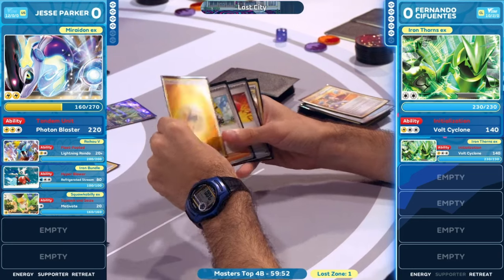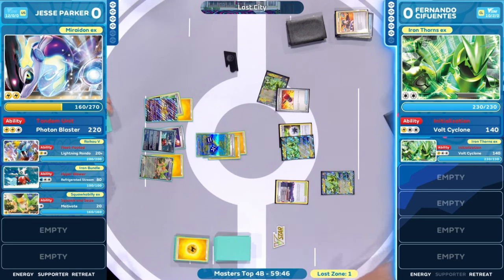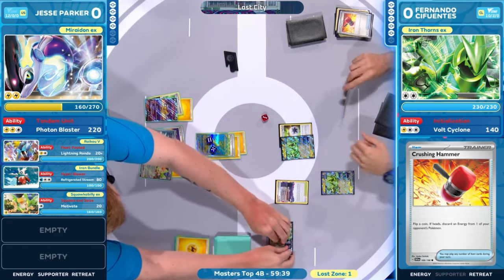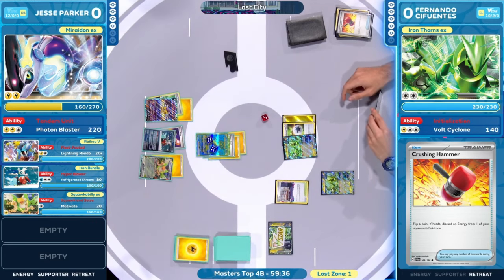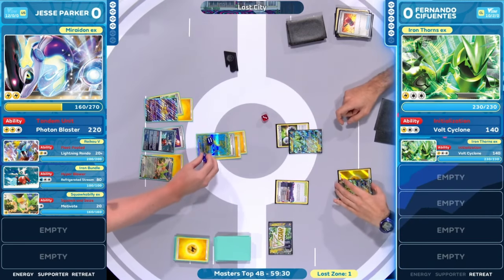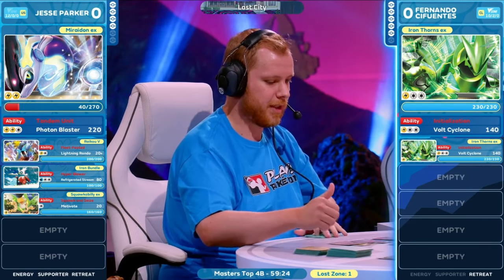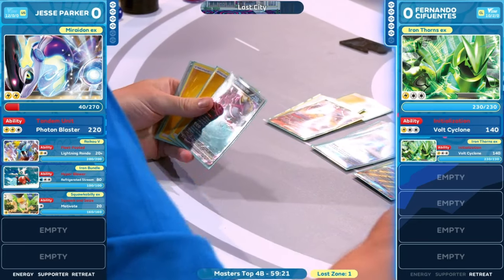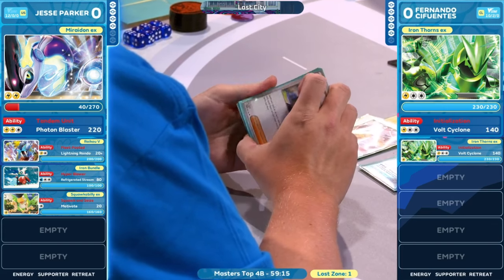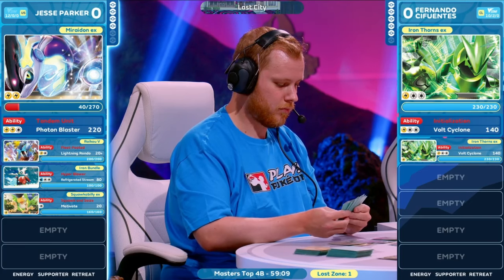A little bit of Lightning sneaking through. Fernando Cifuentes as well — let's see if it's another heads off this Crushing Hammer. No, it's going to be a tails this time, slowing down a little bit here on the Iron Thorns side. But we still have the energy to be attached to this Iron Thorns EX in the active position. It's going to have to move it straight to the bench once again after that Volt Cyclone.